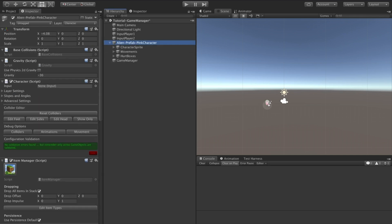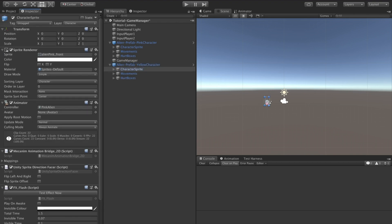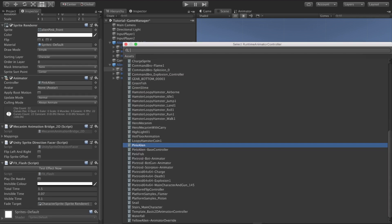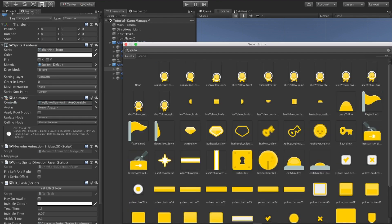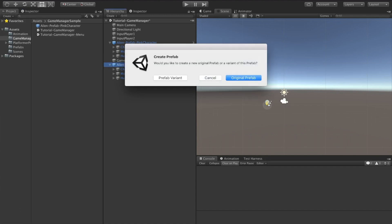What we're now going to do is go to our alien character and turn it into a prefab by dragging it across here. We're now going to duplicate it and rename it yellow character. To configure the yellow character, let's first change the animation controller. We'll use the yellow alien override that we've already got available. And let's change the default sprite as well. And we'll create a new original prefab.